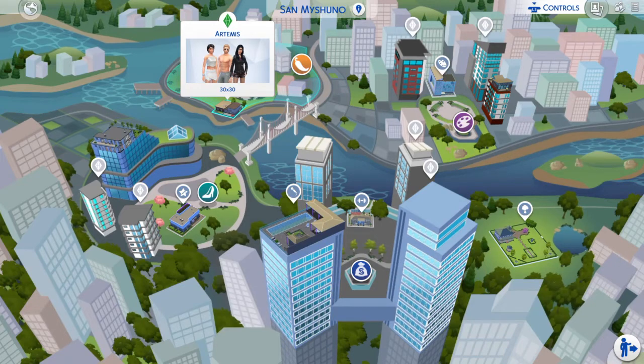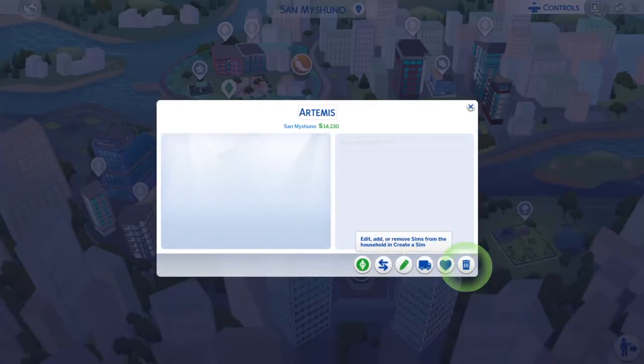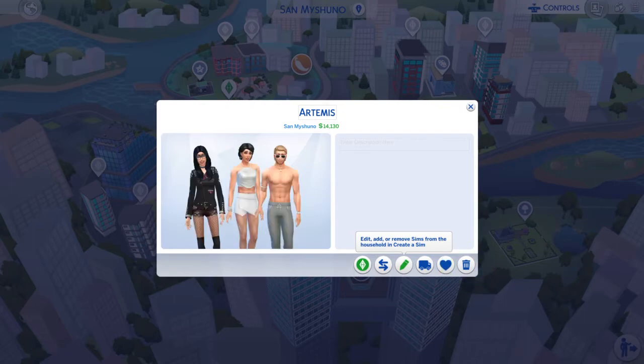So what you want to do is go to Manage Worlds, then you select the household with the vampire you want to edit. You go over here to Edit, Add, or Remove a Sim.